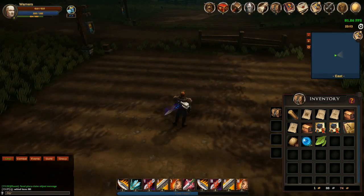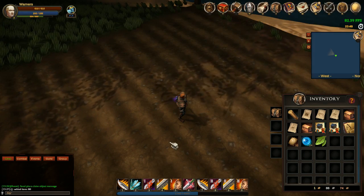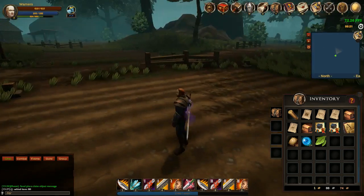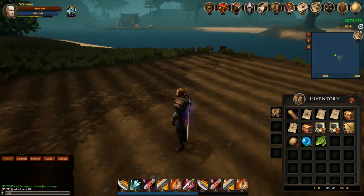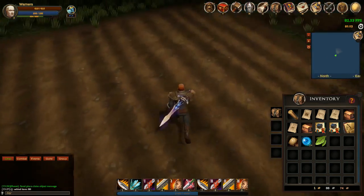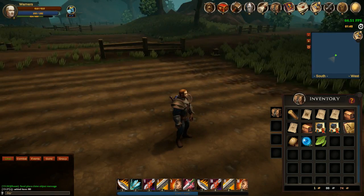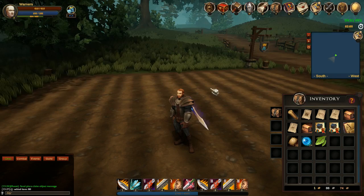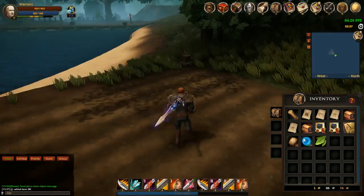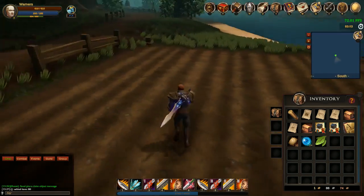At a later stage we'll be adding auto-watering systems so you can automatically water your crops over a period of time. One thing to note: right now if you plant crops and they reach the final stage, anybody can pick them. What will happen is if somebody picks your crop that's not on their farm, when we implement the karma system, that will lose them karma, automatically flag them as PvP. You can place down scarecrows that will damage PvP-flagged players to protect your crops. You can also place fencing around the edges higher than characters can jump.